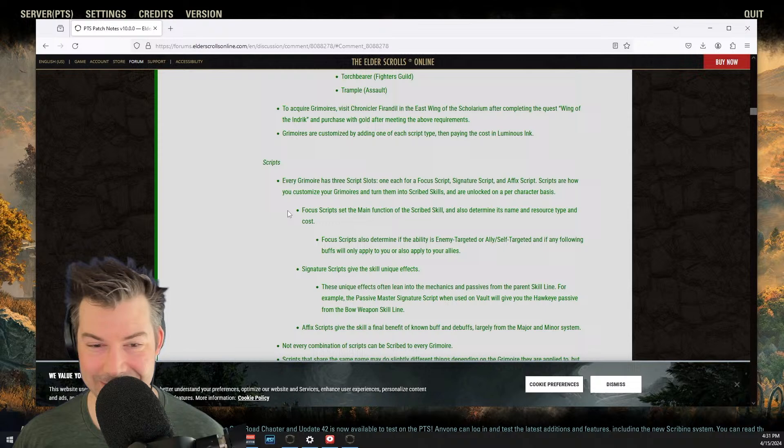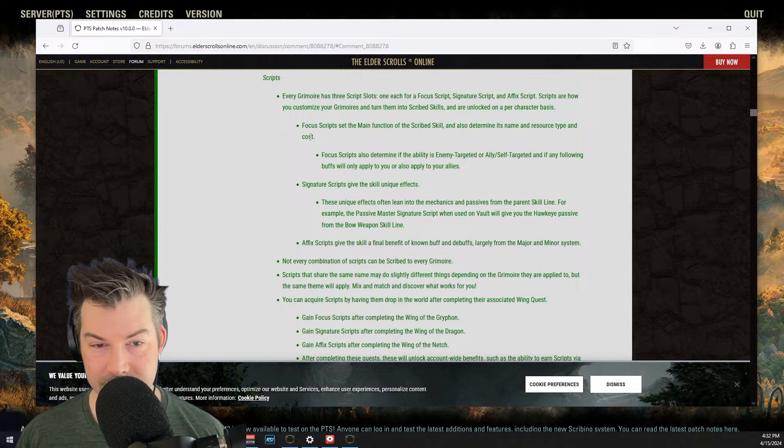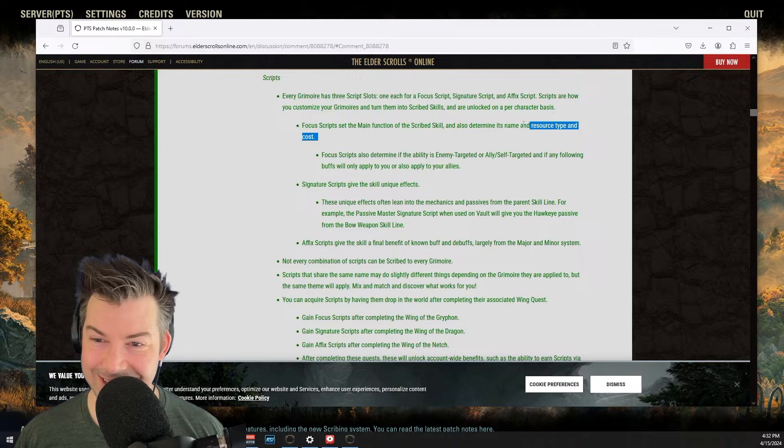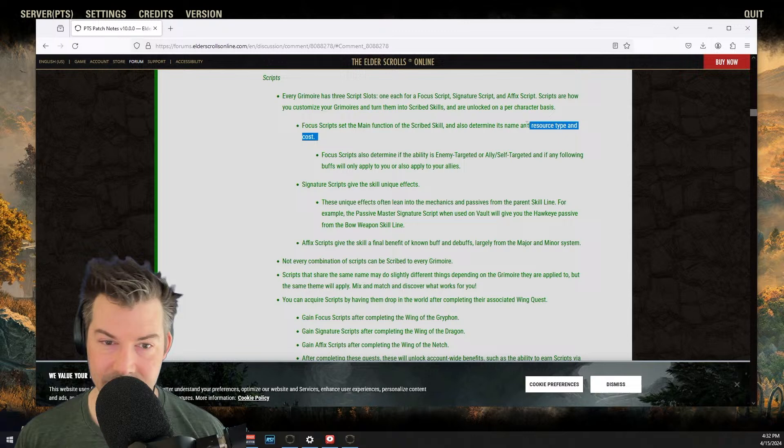For every Grimoire, it has three script slots — one each for focus, signature, and affix scripts. Focus scripts set the main function of the scribed skill and also determine its name, resource type, and cost. I would like to be able to choose the damage type and resource type — to make a stamina-costing skill of any type and a magic-costing skill of any type. I hope it's that flexible. Focus scripts also determine if the ability is enemy-targeting or self-targeting, or if buffs will apply only to you or also to your allies.